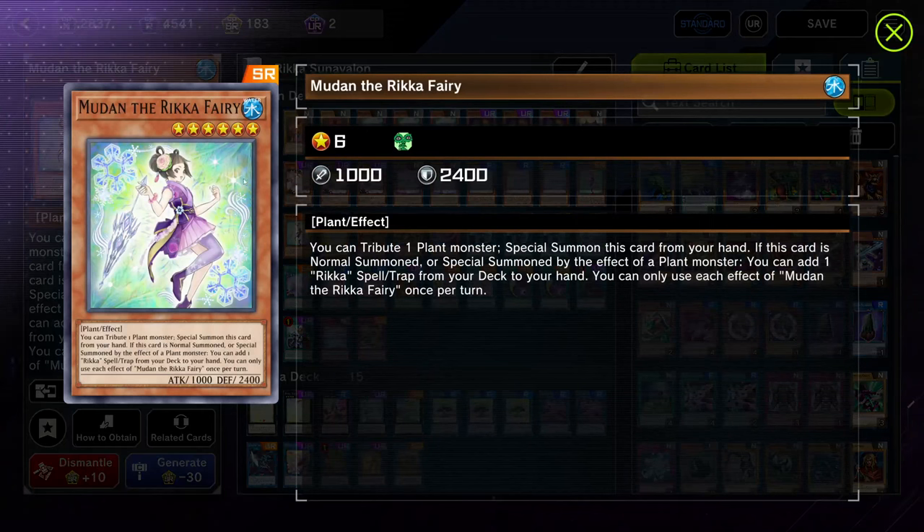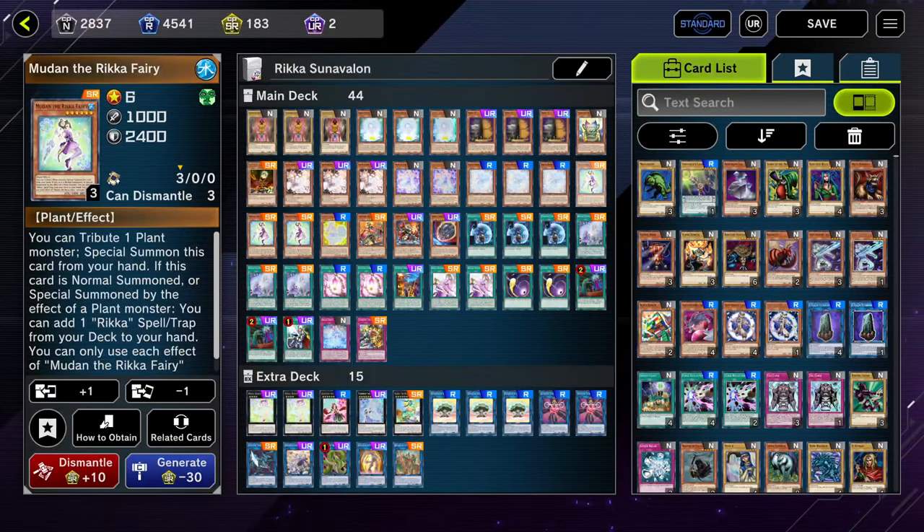Next we're on three copies of Mudon. This card is actually just insane. It is kind of annoying that it is a level 6 monster, but what's really important is that if your Dryas gets imperm'd or ashed, you can use your Mudon to tribute it to extend further. Three copies is an absolute must to be able to play through basically any hand trap your opponent has.